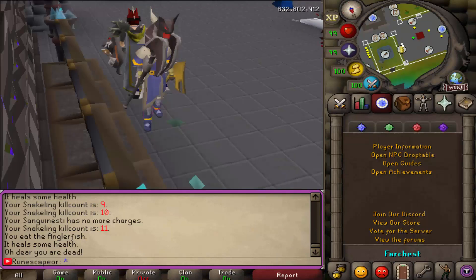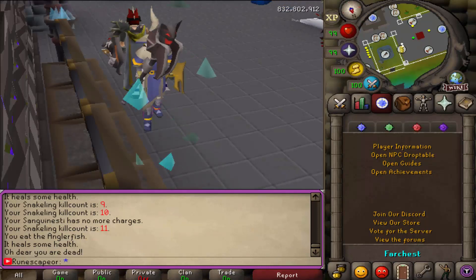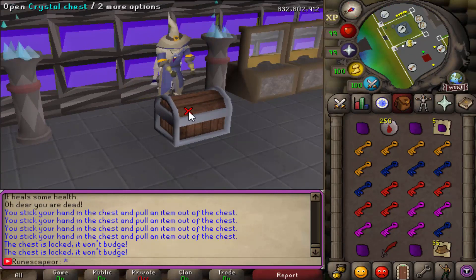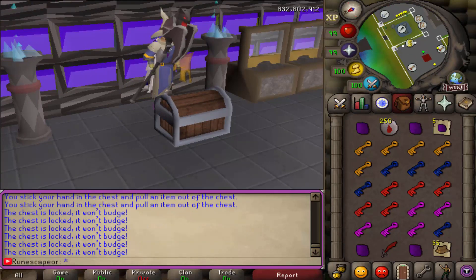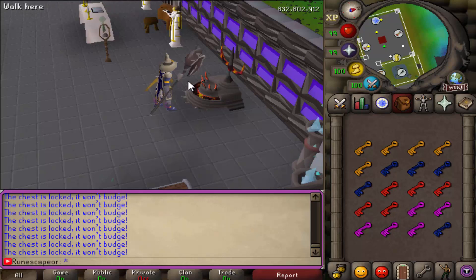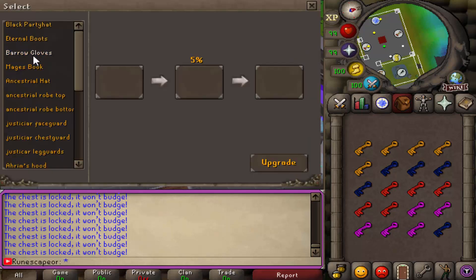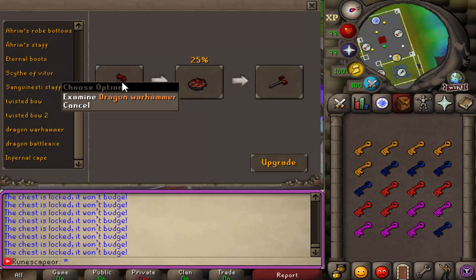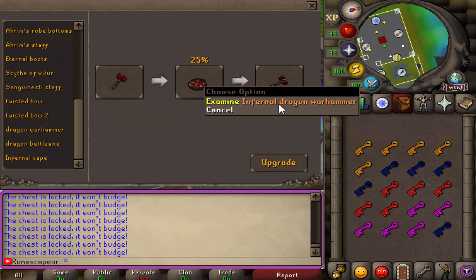Even the Sorcerer right here. In addition to all this, FarChest actually has a nice crazy-looking chest where you can go ahead and open up a bunch of your keys — and we are now out of inventory space. They even have a fountain upgrading system where you can click on any of these. For example, the black party hat has a 5% chance of actually upgrading into the infernal party hat. This works for pretty much all of their items — they have so many different upgrades. Even the dragon warhammer — if you add the infernal, you get an infernal dragon warhammer.